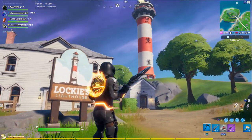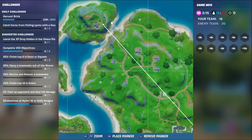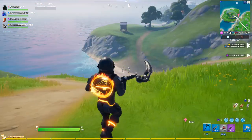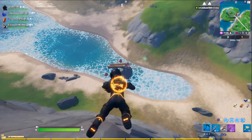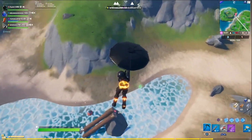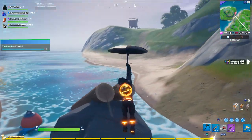Coin number seven is at Lockhees Lighthouse. Some of these areas I was discovering for the first time, having never gone this far on the map while in search of these XP coins. If you just jump off towards this double log ramp for boats, there's your XP coin.